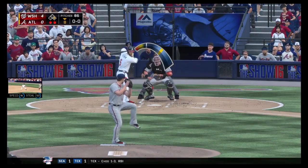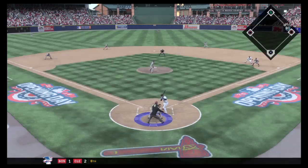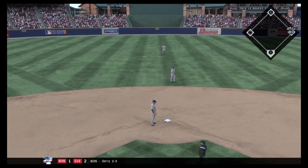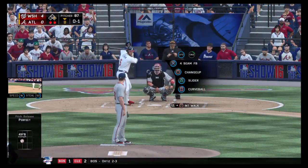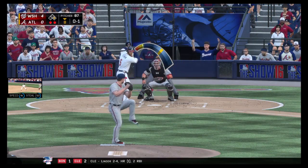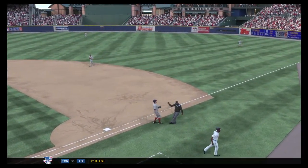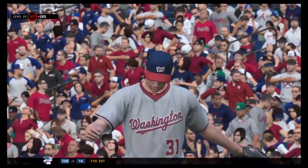He'll run that fastball up the ladder at 92-93. Freddie Freeman will stand in now and he's been kept quiet out of the number three hole — hitless in his three at bats so far. He'll take strike one on the fastball, registering at 93 that time. Down the first baseline and he'll step on the bag himself, and the inning is over.